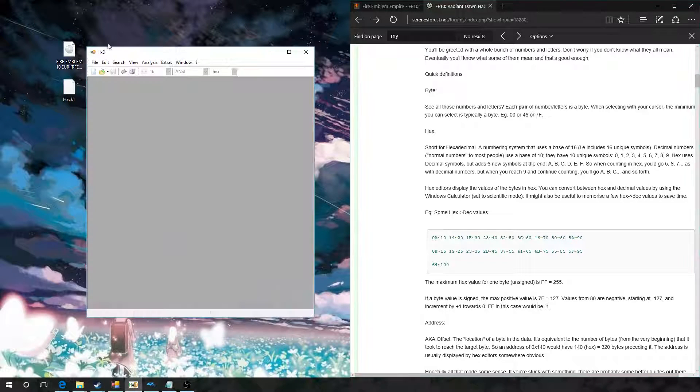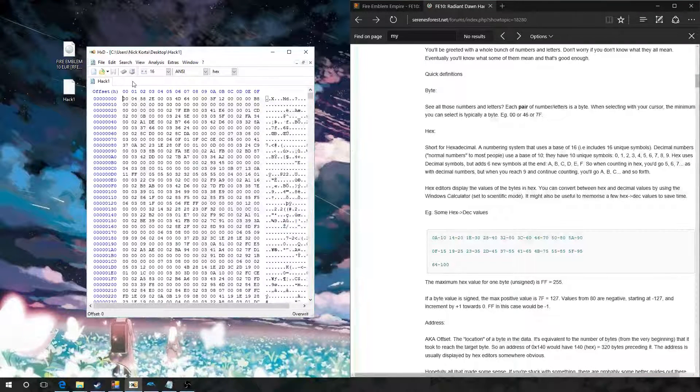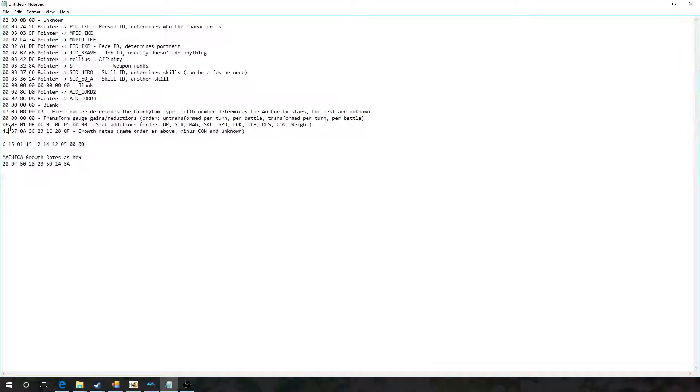So let's open up our hex editor, go File > Open. I'm going to use my previous hack and we're going to just search like we always do. That's searched out from a previous test. We're going to click OK and here she is. So basically like I said we have to move back 10 bytes.